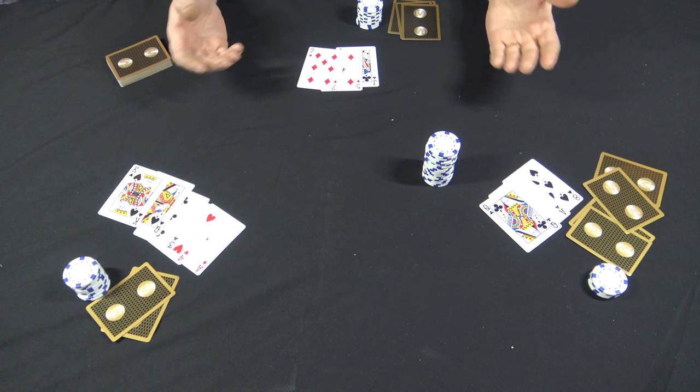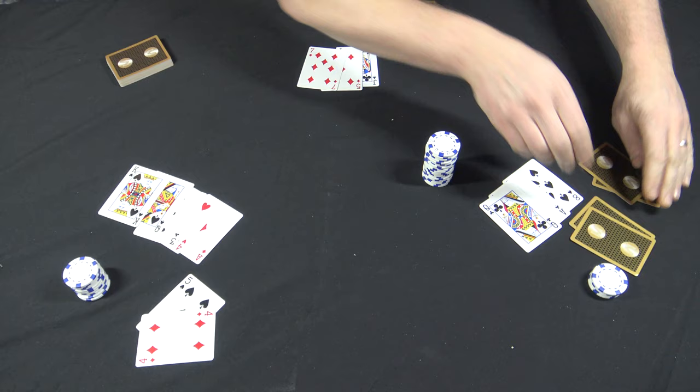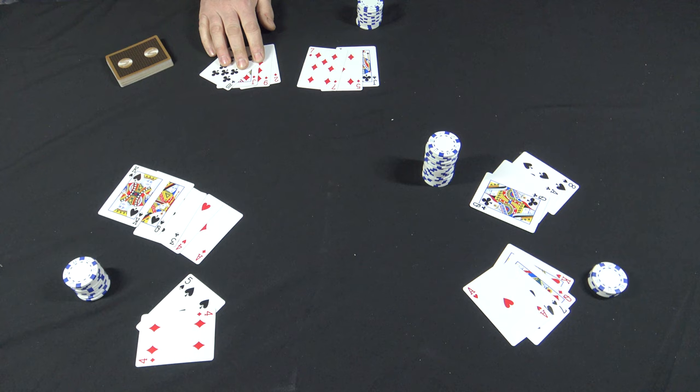Now the dealer can count one, two, three, flip — have everyone turn them over. Keep the down cards to the back a little bit, separate from the up cards, so everybody can see what the hole cards are. Because remember, the one with the lowest spade down is going to get half the pot. The first thing I usually do when dealing this is look at everybody's hole cards and see who has the lowest spade.